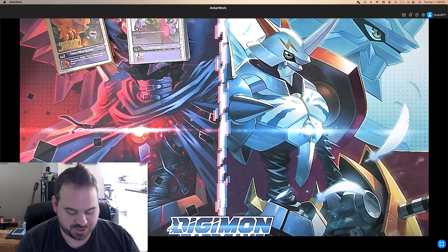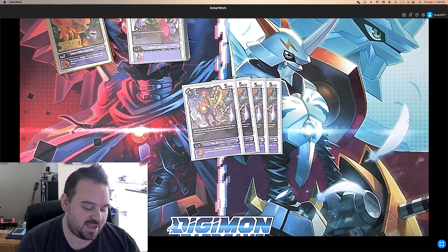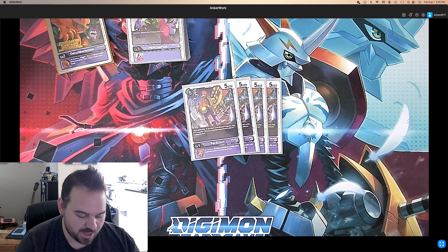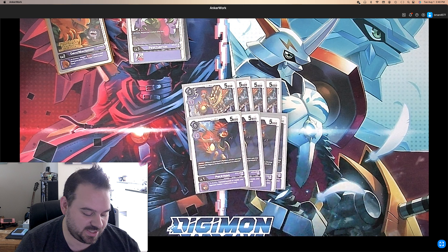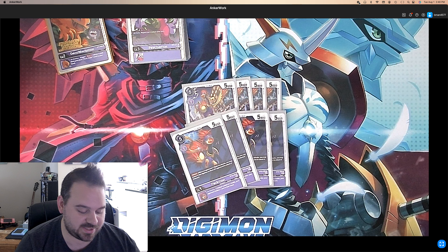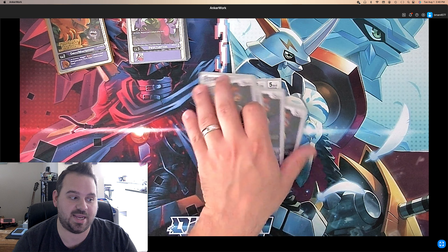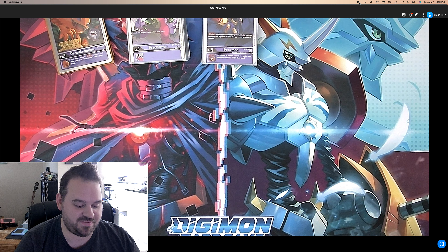Moving on to champions. We play four of the Peckmon from EX4 — if you don't have a Keenan Crier in play when Digivolving, you may play one from your hand without paying the cost. Same inheritable: trashing an opponent's card when deleted outside of battle. And then the new BT13 Peckmon has Blocker and the same inheritable, so he gives you the ability to block and negate cards from your opponent's hand. That's all we're playing for level fours — eight total, which is a little low, but there's nothing else good to put in.